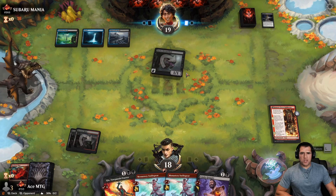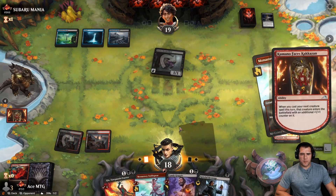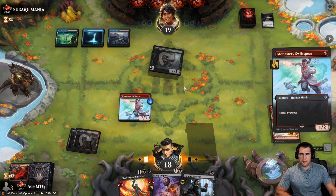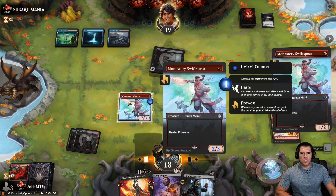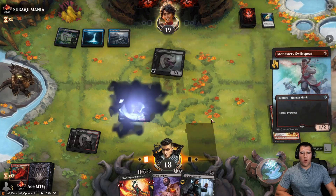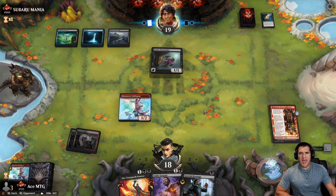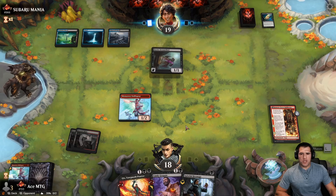They do have flash creatures and Fairy Fencing for one, so the Swiftspear is not going to attack — I'm not going right into their little trap. Okay, they didn't have it, but they have a lot of 2/2s that they could flash in and I don't want that. I want to keep my creature around. They do put it there — smart. Although, you know I have Candy Grapple.